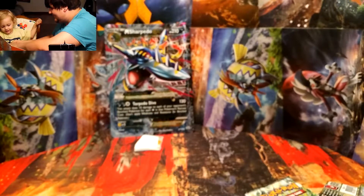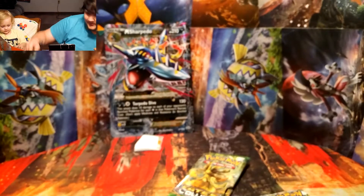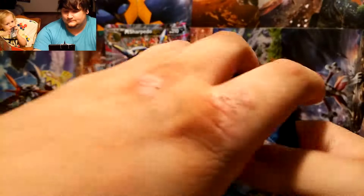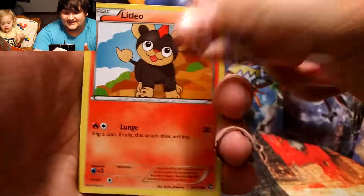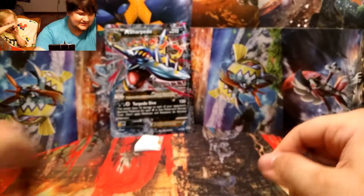We'll give Zane a Steam Siege pack. All right, we'll open up the second Steam Siege — maybe he can pull a Volcanion for us, that's something we could use. From Steam Siege we got a Rapidash, Persian, Greedy Dice, Litwick, Hoopa, Diancie, Litleo, Nosepass, and Mankey. The rare is a Mega Gengar — non-holo rare.